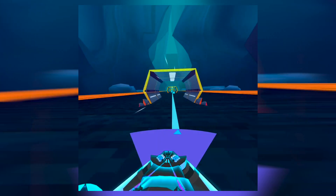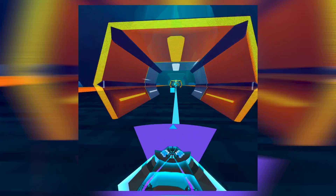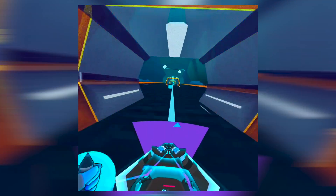Squatting down sharpens your turn, and standing up dulls your turn — I actually don't know what the word is for the opposite of a sharp turn. There are also some parts where you go on rails where you're not steering but you're punching blocks, which I found pretty cool.